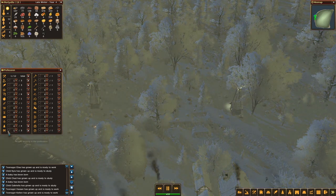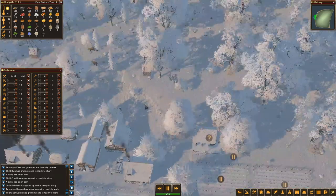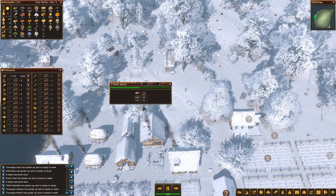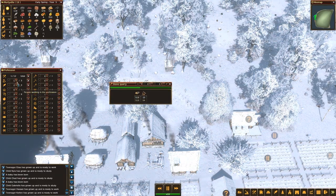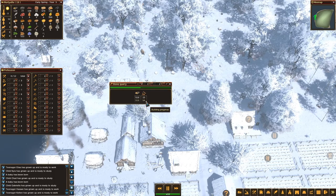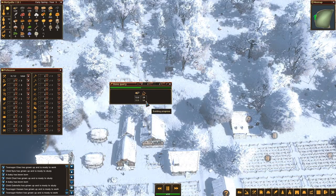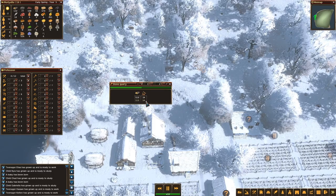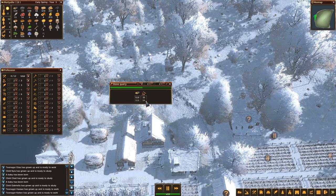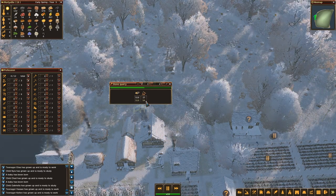Is this mine up already? Not yet. Let's make you into a builder then, so you can help with the building. The stone quarry should be giving me some stone, which I will be using to make tools later on. Because people need tools and I am running out of tools. I definitely need a lot more tools, but it will take a while until we get there.